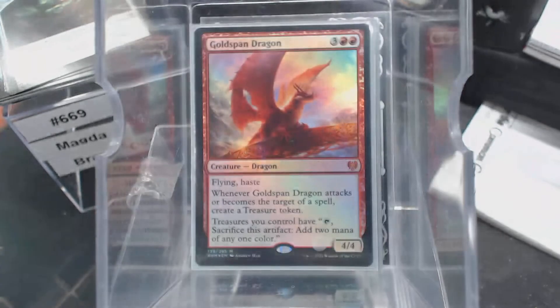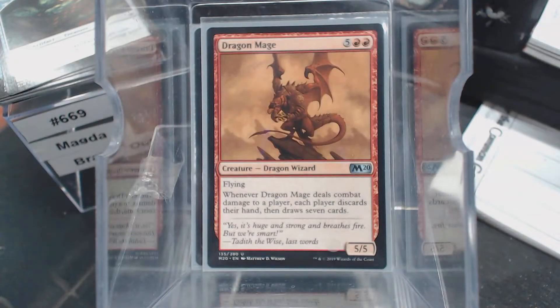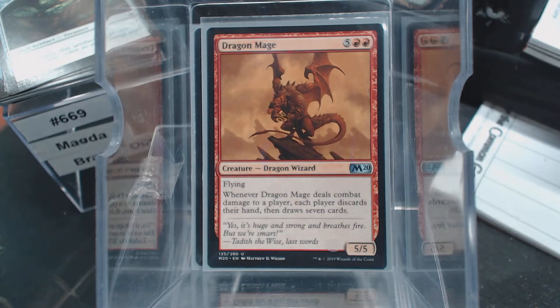We have Goldspan Dragon. When it attacks or becomes a target, you get a treasure, and then your treasure taps for double. That's kind of cool. Dragon Mage — we're mono red, so there's a good chance we're running out of hand. This gives us a chance to refuel. Now, granted, everybody's doing it, but ideally we're probably not discarding anywhere near what they're discarding.